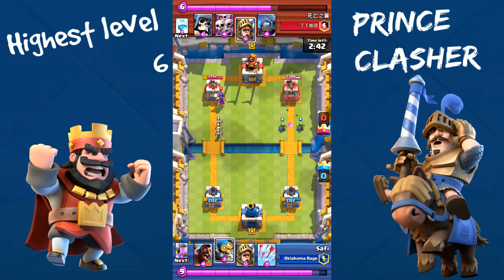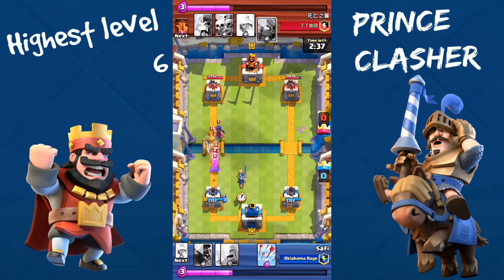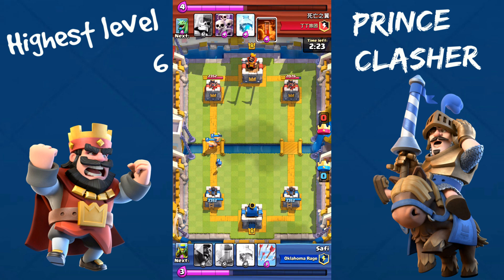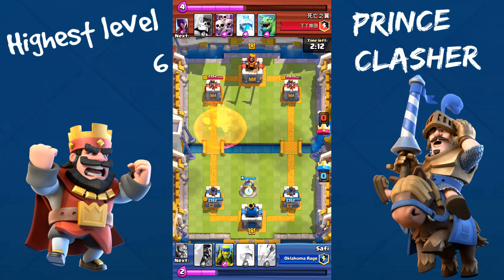I'm going to drop my Spear Goblins on the other side. I'm going to drop my Bomber on the back and try my Prince on the front, then drop my Barbarians to shut down his push. He has a Poison spell — he's going to poison that, which is fine. We didn't get a clean shot, but we're going to drop our Elixir Pump in the middle.